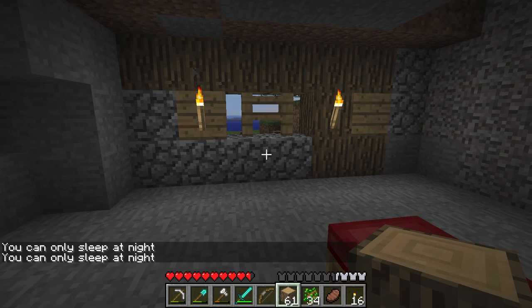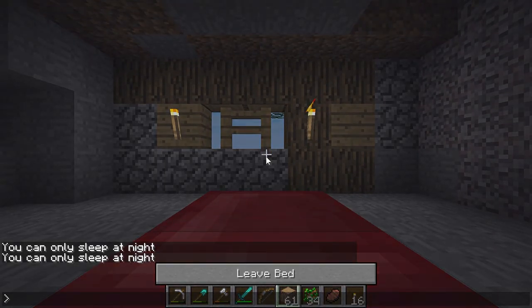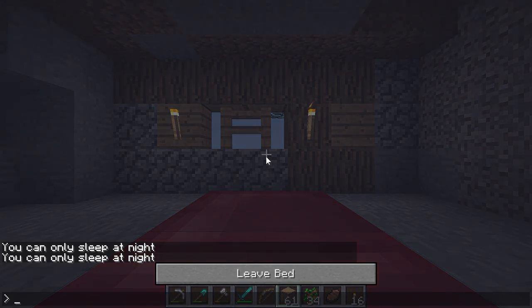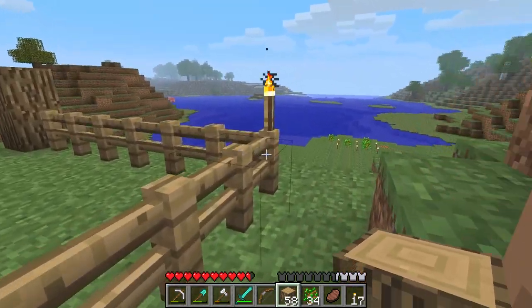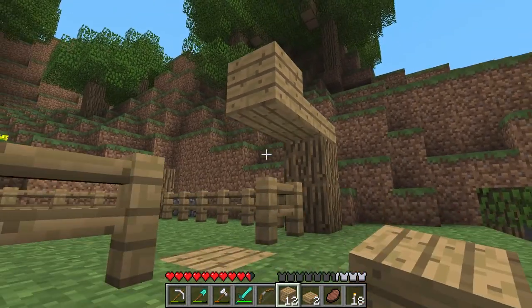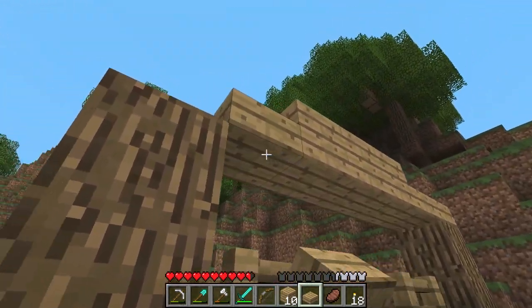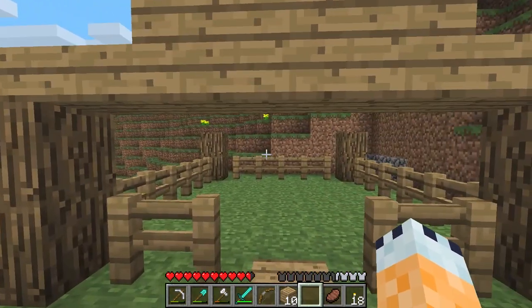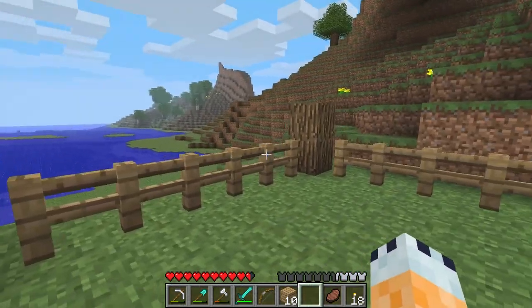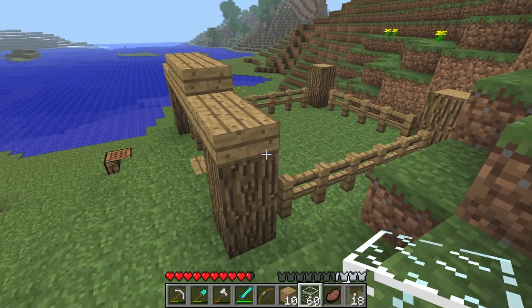One more. There we go. I'm thinking of just incorporating fences as the walls. Some logs, some slabs — so it's just a very low kind of thing with a low ceiling so that I can't jump. But then how would the glass go in?